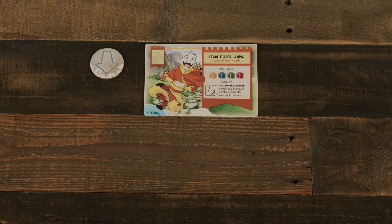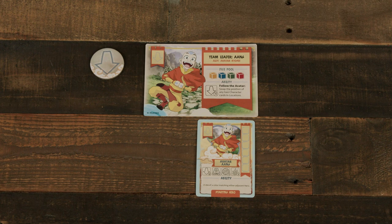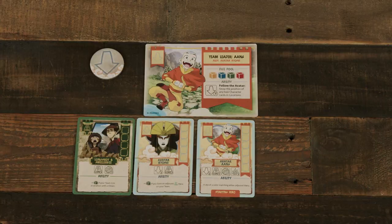When creating their personal play area, players set their team card for reference, and then place their starting hero below it to start their hero row. If they have an ally already, they may place them either to the left or right of their hero. Any newly acquired heroes will be added to the far left or far right of this row. This adjacency will be important for hero attacks, bonuses, and villain abilities.